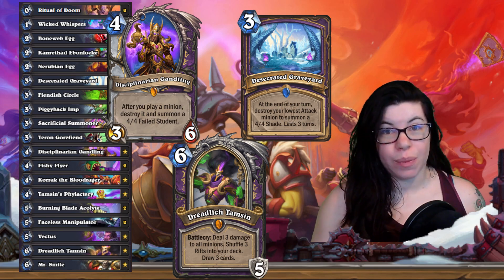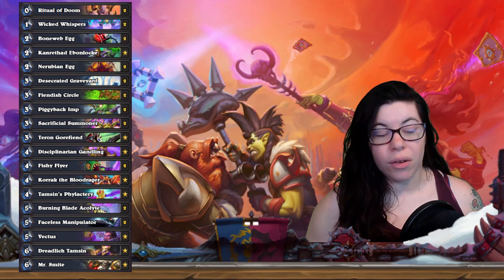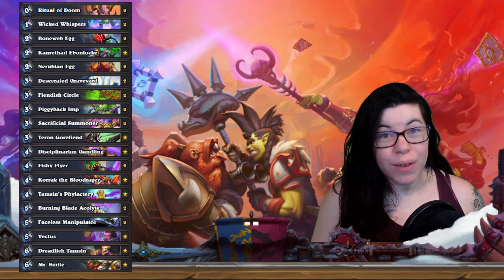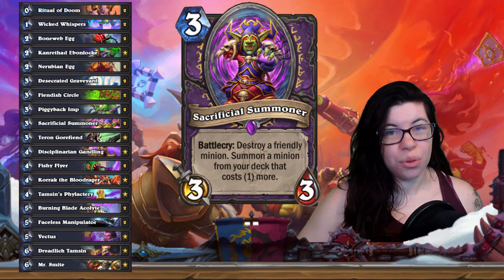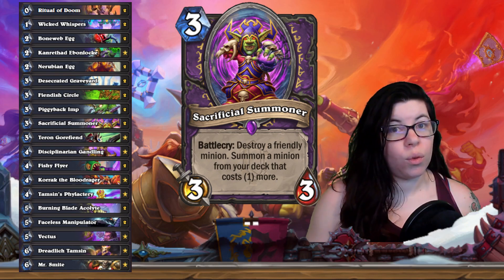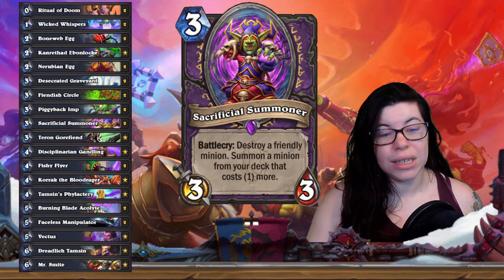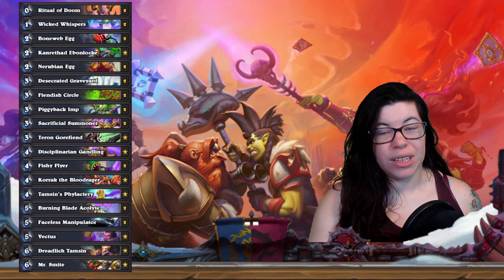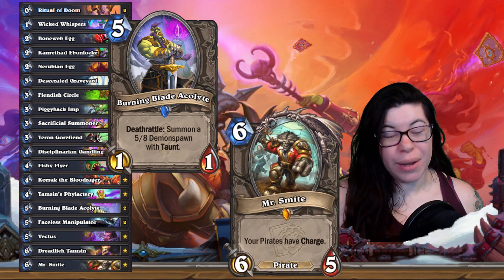The big thing with all three of these is basically to continue creating boards and putting out threats. Another new card that I'm really interested to see in play is Sacrificial Summoner. This card is really cool. I tried to create a stagger type effect with the deck — I was originally going to go even lower curve, but because of this card I decided to fill in the mid-game at four, five, and six. One combo I really want to pull off is using this Summoner to destroy a Burning Blade Acolyte to pull Mr. Smite out of the deck.